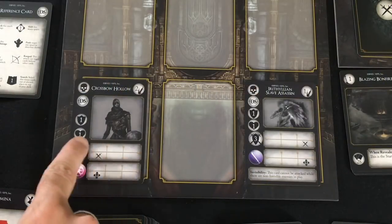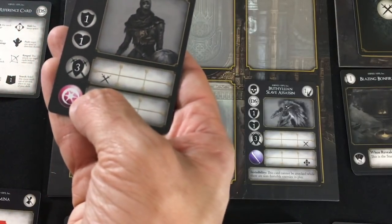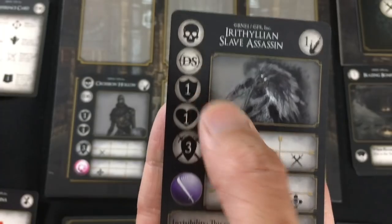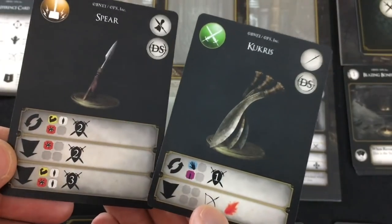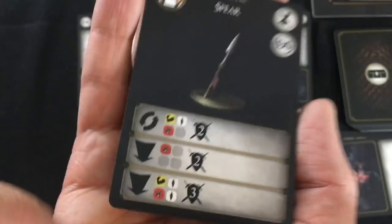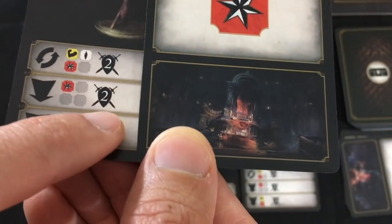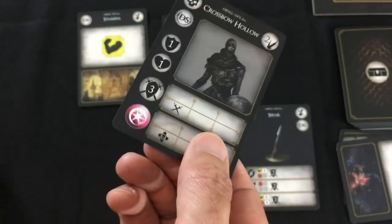Strategizing a bit: we need to do two damage to kill the crossbow hollow since he has one armor and one life. Although if any of us had a magic type attack — which we don't in our hand right now — we could ignore that one armor. Once he's gone, the invisibility won't protect the slave assassin anymore. She also needs two damage, or one if you attack with a precise weapon and ignore her armor. Well, let's get the Herald to come kill this crossbow hollow. He'll move one over to be in the correct column and play one of his two spears — for one red stamina, doing two damage. Both cards are discarded, which is enough to overcome the crossbow hollow's one armor and one life.